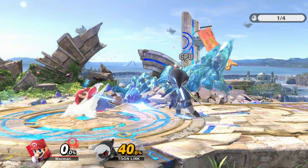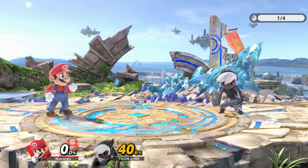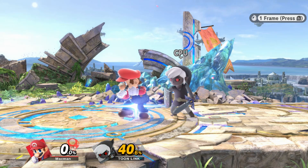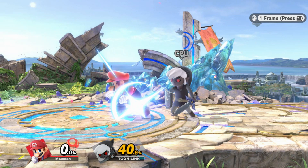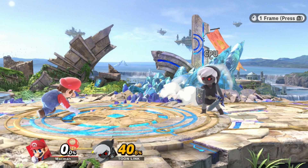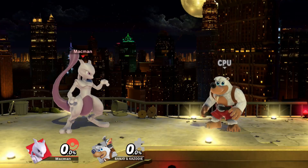So how do you do it? Simply put, you need to do a turnaround while facing the opposite direction, and within two frames, hit the shield button. This results in your character initiating a forward roll while facing the opposite direction. The game considers you to be standing while you're in the turnaround animation, which allows boost rolling to be possible.